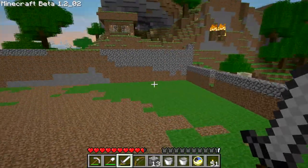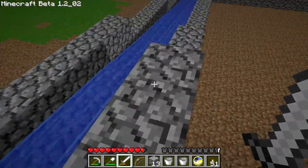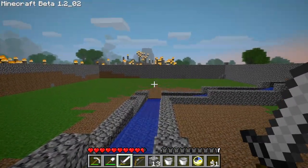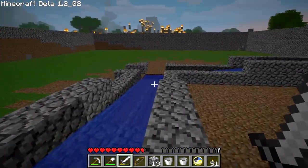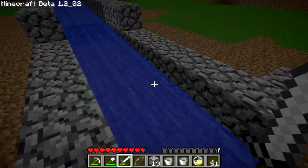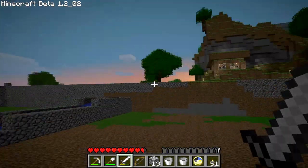What I will do later is basically add in some more trenches that all connect to this main trench here, put up another main trench in this direction, and then get started on the killing part, which will involve some lava. That'll be in the next episode.